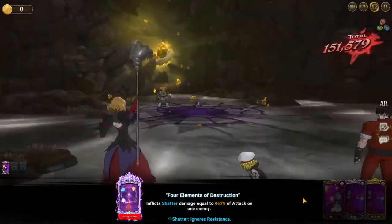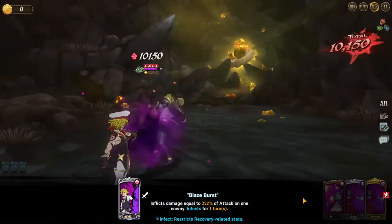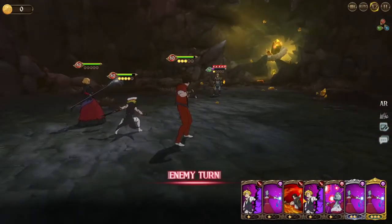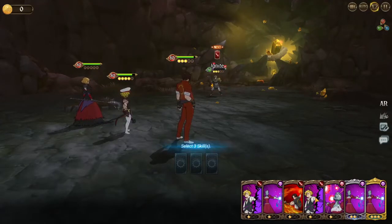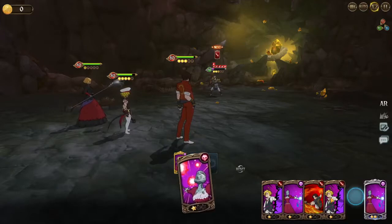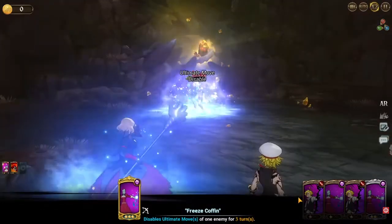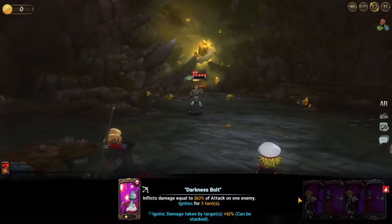Vivian finishes it off. Completing that spontaneous event, we need just one more and we're on part two with six more to go — technically eight including the ones where we face our own teams.